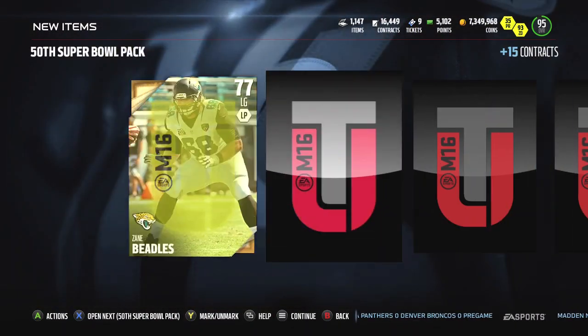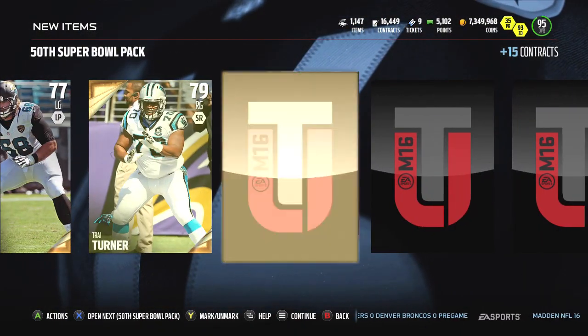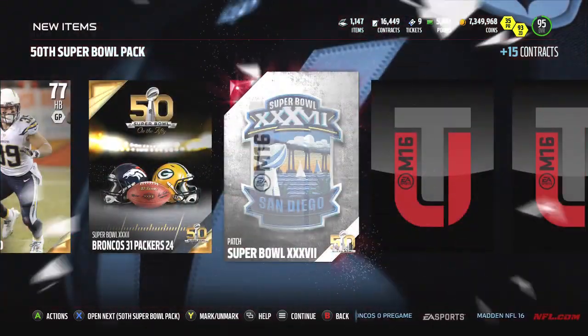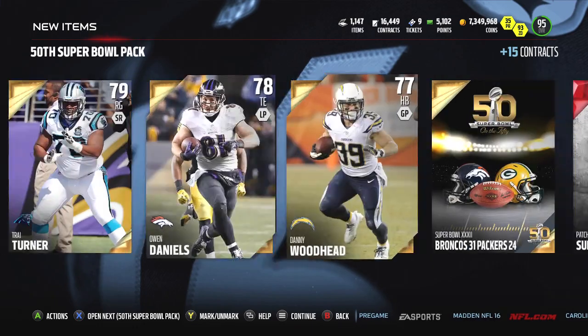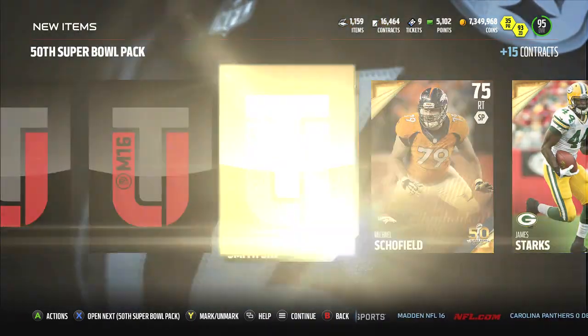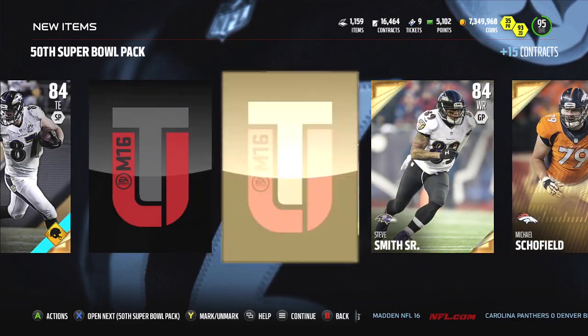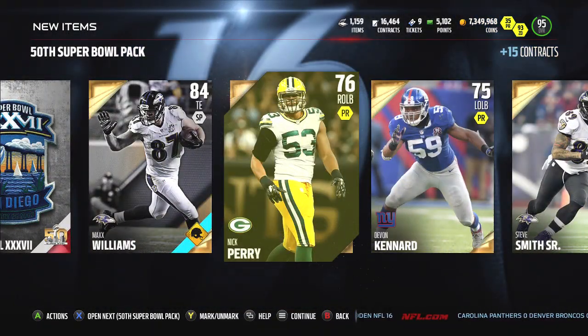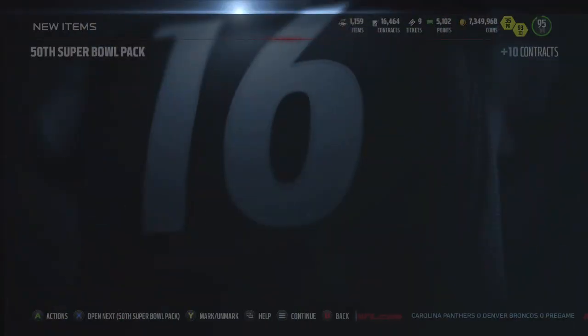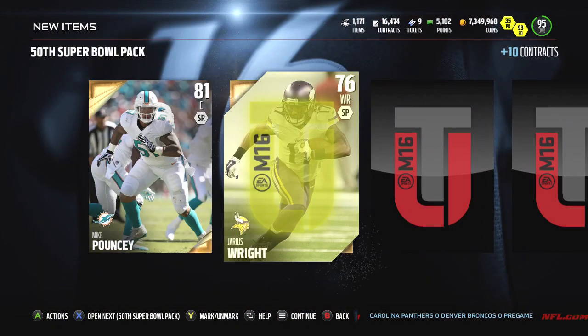They went against three really good quarterbacks in the playoffs — it's not like they didn't get tested. Big Ben, even without Antonio Brown, was having a great year. They rattled Tom Brady, and that's not easy to do because Tom Brady was playing so well. He played well in the AFC Championship game — he just didn't have enough time. And honestly, I don't think Cam had a bad game either.